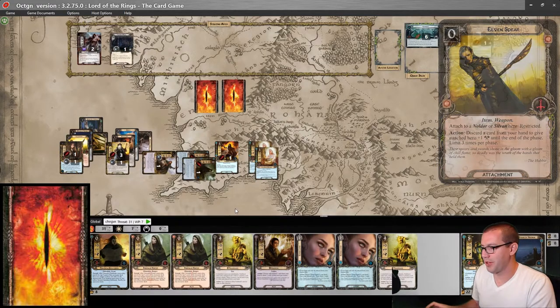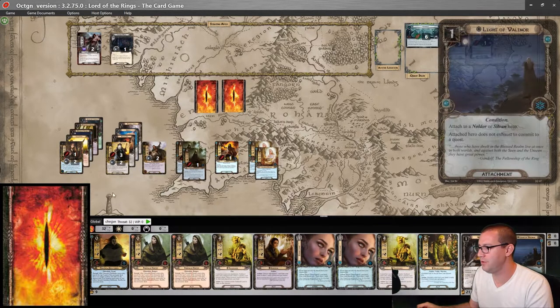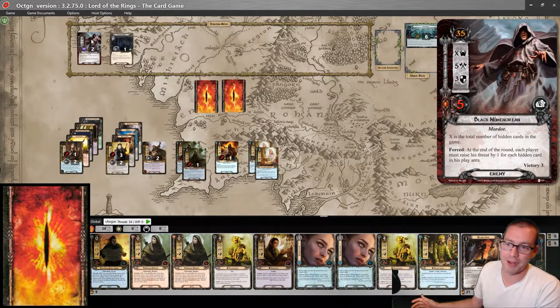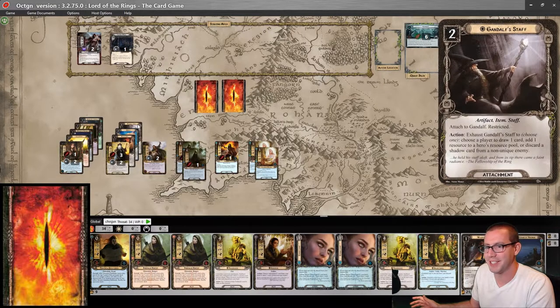The Theodrid resource should be on Arwen. And let's move on to the next round. I do have to raise my threat by two, which means I'm about to have to engage the Black Numenorean. Honestly, probably fine — he's not unique, which means I can discard that shadow card with Jubeir, which is interesting.